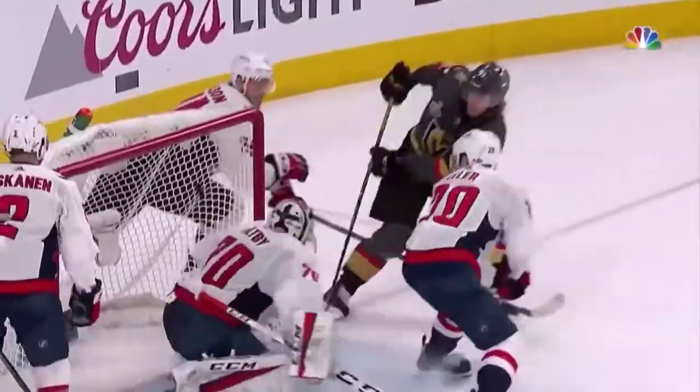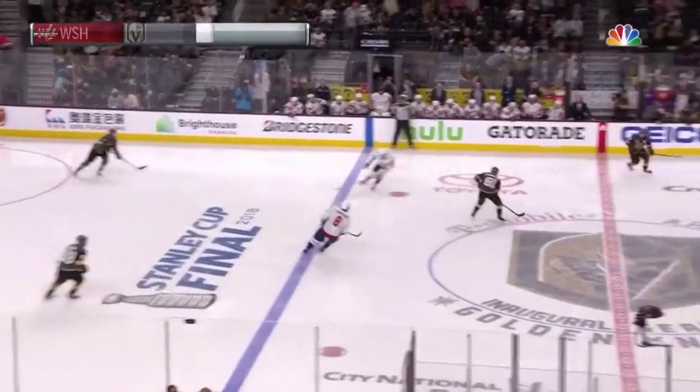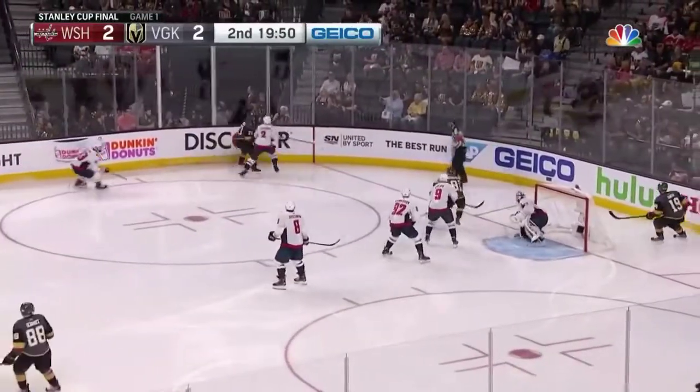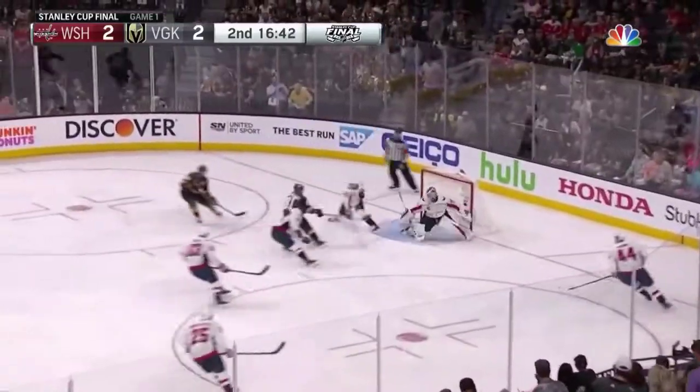Riley Smith came off the puck. Here's Marc-Andre Fleury bringing it on in — first shot locked away by Holtby. Then Marc-Andre Fleury ahead, got it on the wing for Englund. And save Holtby — rebound!